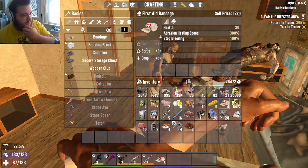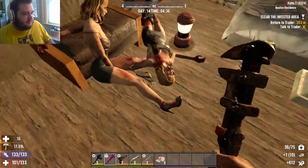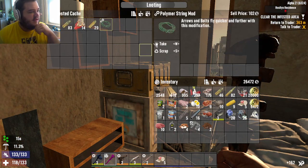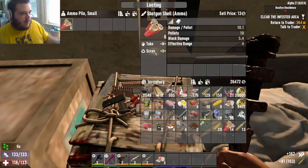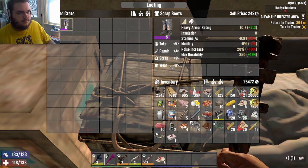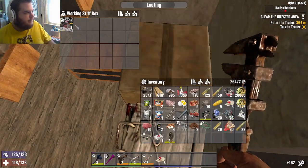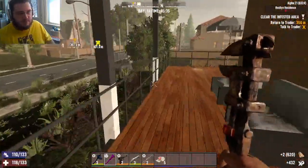There were two of you. Interesting. Could've told me that. Weapons cache? Nice. Ammo pile? Nice. Repair. Is that everything? Wonderful.